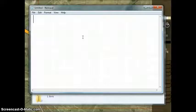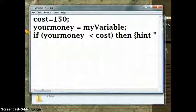Basically we have just a few lines of code here. What this does is it puts a value on something. So the cost is the amount of money — in this case it'll take away, so we're going to put like $100.